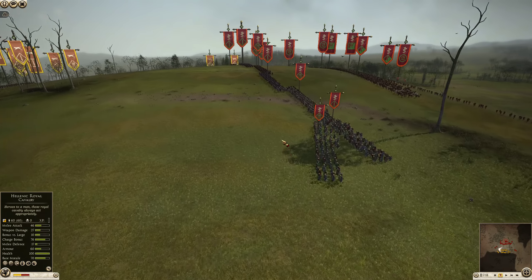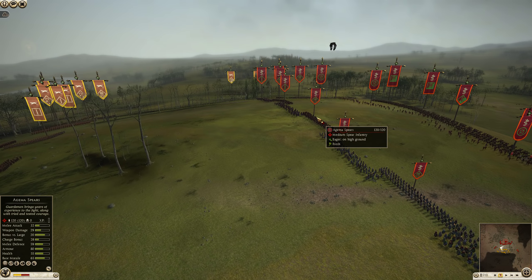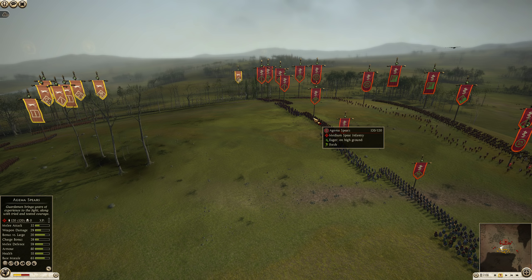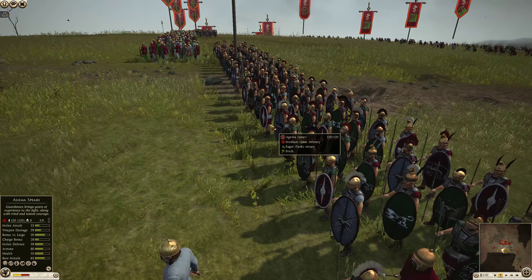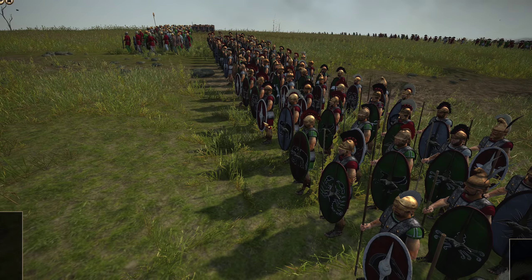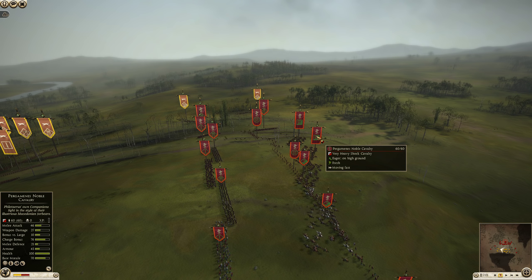Now let's look at the Pergamene army. Up the middle, there are four Galatian sword units mixed in with three Agima spears, which are a medium spear unit with pretty solid defensive stats and decent armor — 59 melee defense, better than the Galatian sword. Their real quality is that they carry javelins and can take a long time to die in a square formation. They're kind of like a buffed-up Thurios spear.